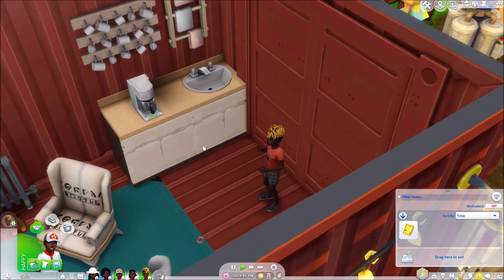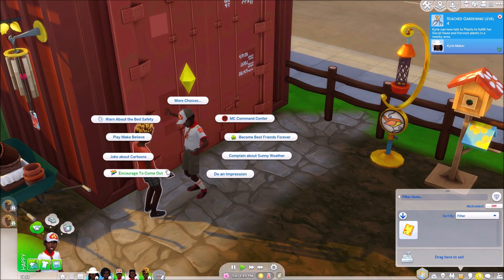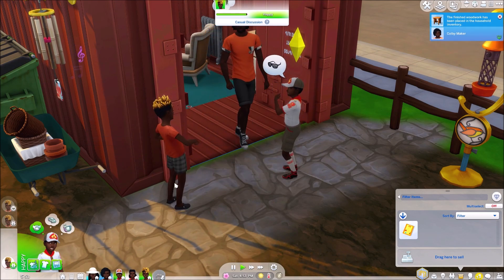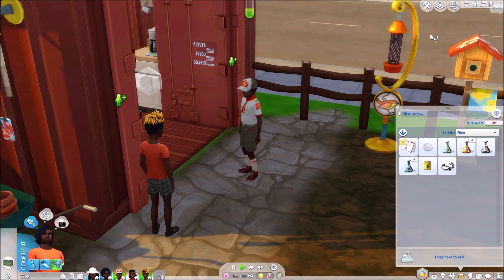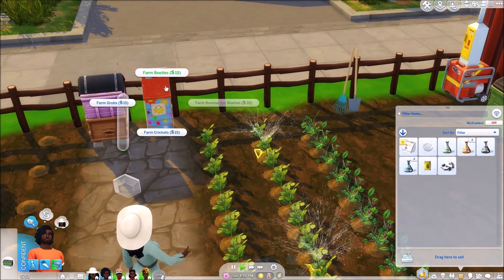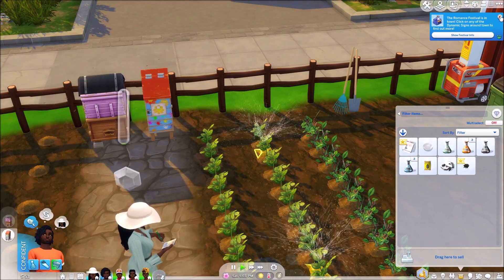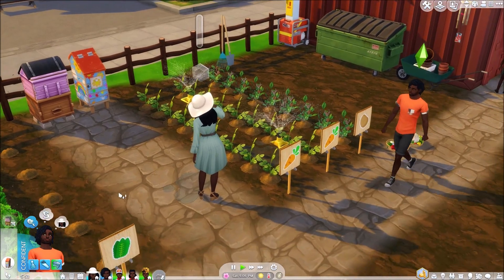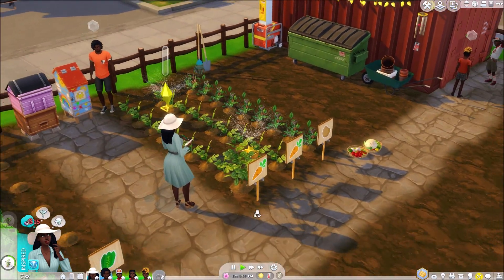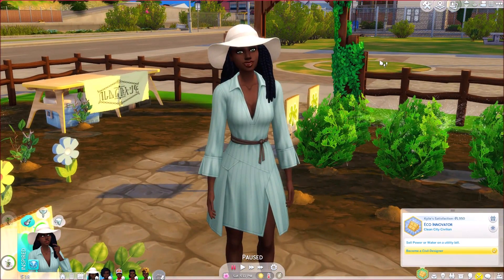I love the shipping container stuff. I was wondering how to get it into this let's play because it's quite a big part of the new pack — the shipping containers. Colby made something and also has a packet of bug stuff — a beetle nugget. We're going to farm some grubs and bond with the bees. I definitely want to take Kylie out for a little date night since we missed Love Day unfortunately. She needs to still sell power, which I don't quite know how to do.